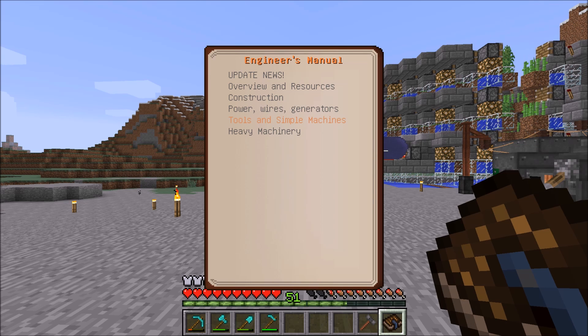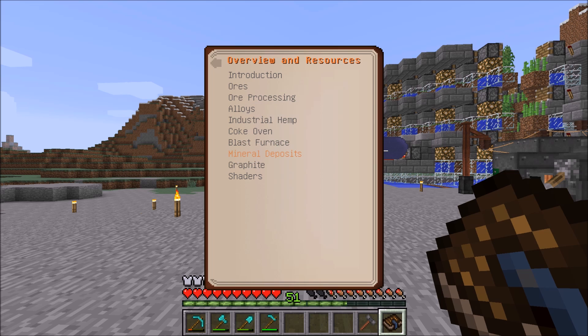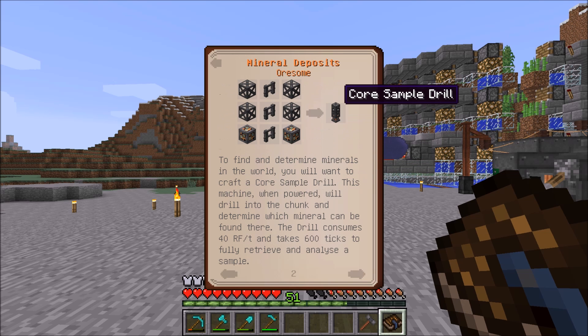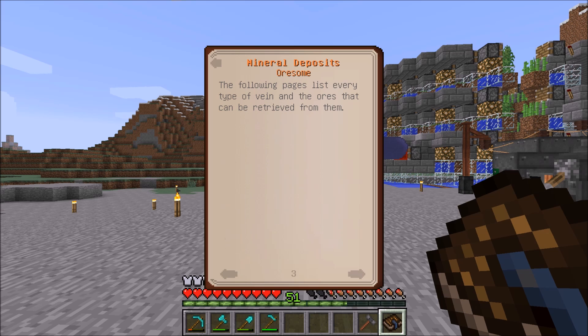You'd power the core sample drill in the chunk you're looking for, then come into the Engineer's Manual. Go to Overview and Resources, then down to Mineral Deposits. The core sample drill takes 40 RF per tick for 600 ticks, so it's not super bad, and it will analyze what is in the ground and tell you what is there.